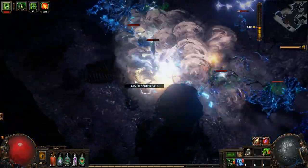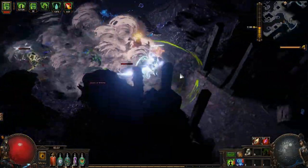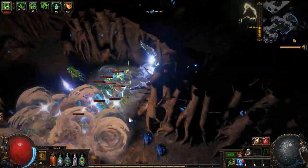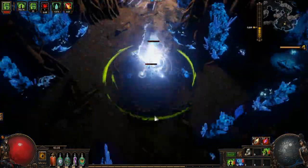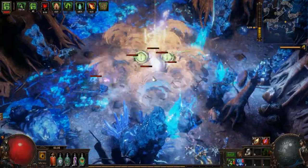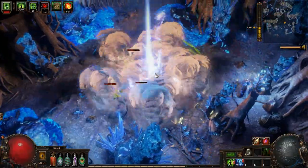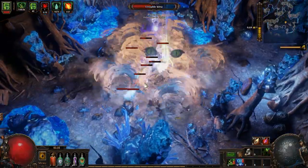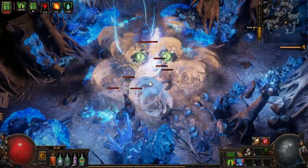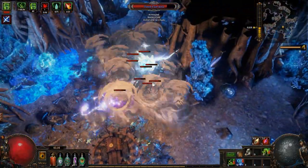For our auras, we're using Herald of Agony — which gives us a fat more multiplier — and Vitality. Normally Vitality isn't a great skill and doesn't provide a big bonus for 35 mana reservation, but the key to staying alive in this build is our Watcher's Eye with the Vitality mod: life gain on hit. This build has a tremendous number of hits per second. If you can get the enemy sandwiched between you and a wall, you can hit upwards of 100 times per second, which makes that 25–30 life gain on hit translate to 2,500–3,000 life per second — a ridiculous amount of sustain.